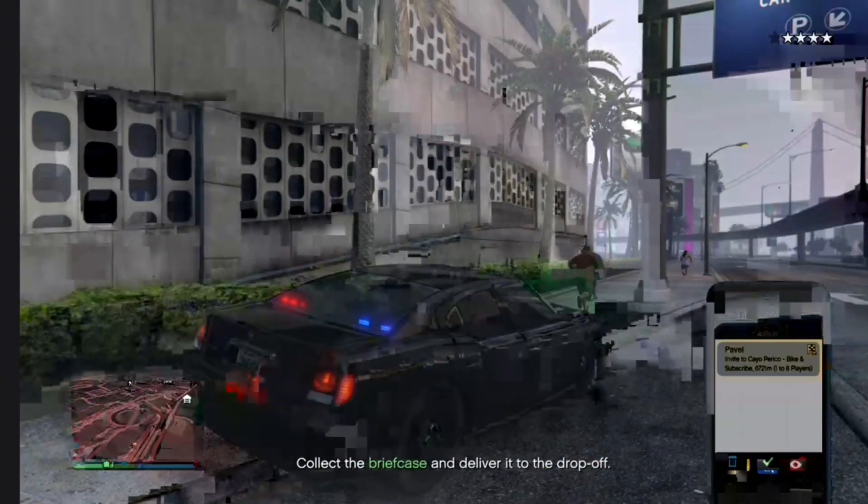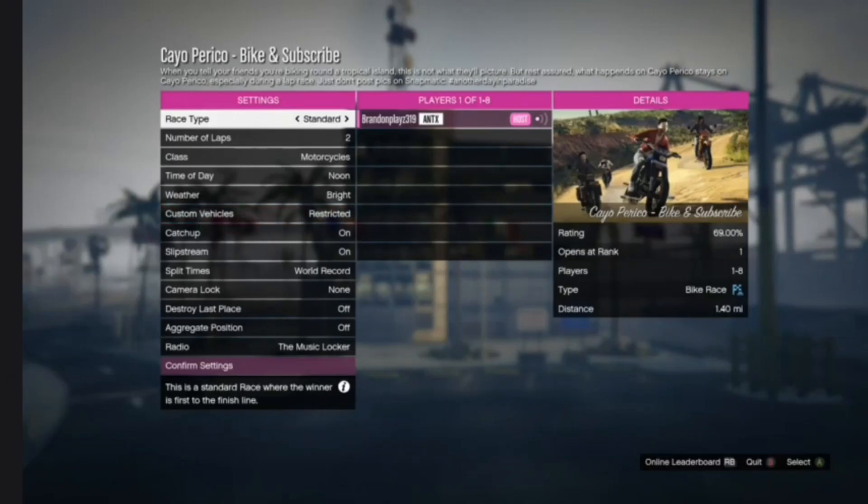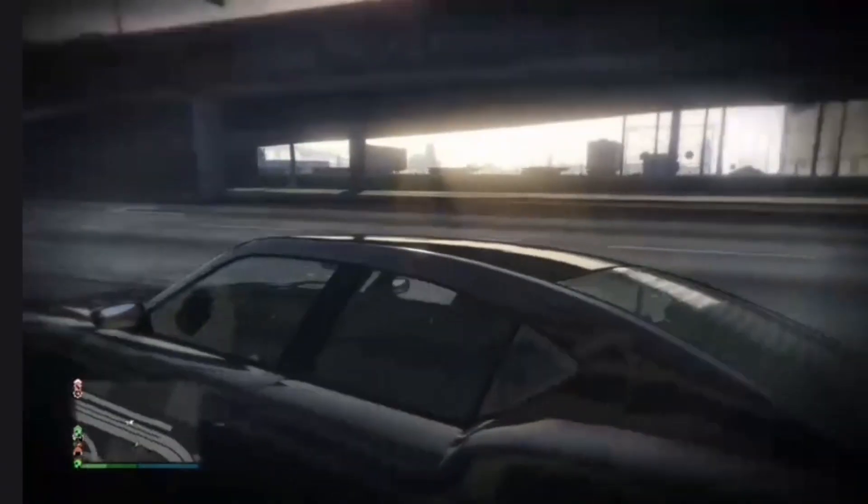Then open up any job, just like this — the Pet Valve KO thing. Alright, so when you guys get in there, you guys want to quit the job. You guys should spawn with the Buffalo just like this.